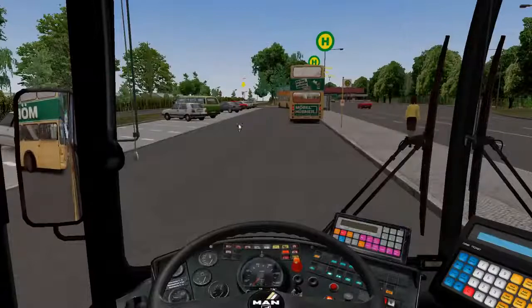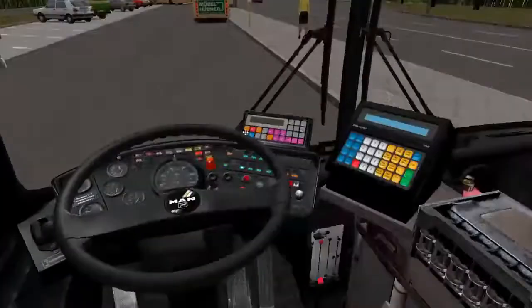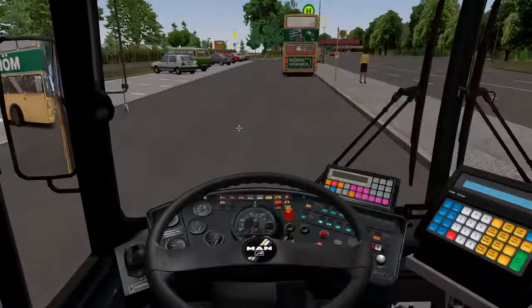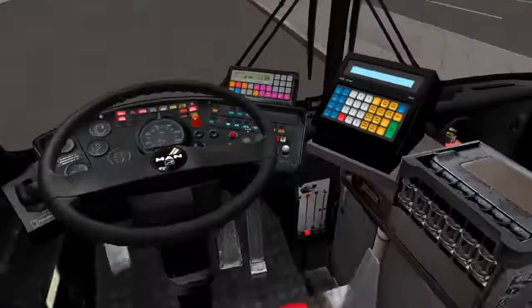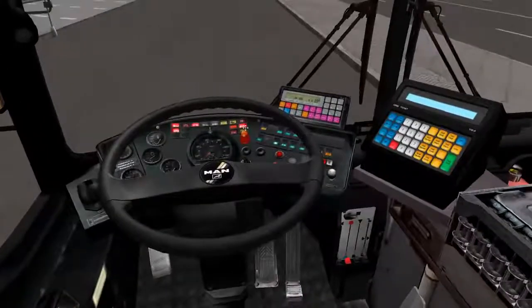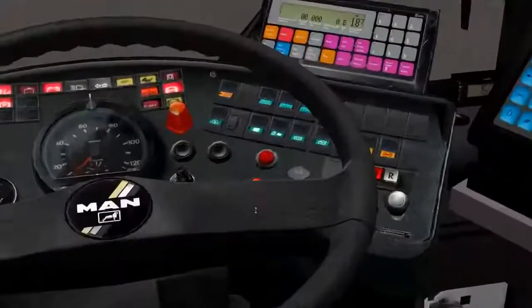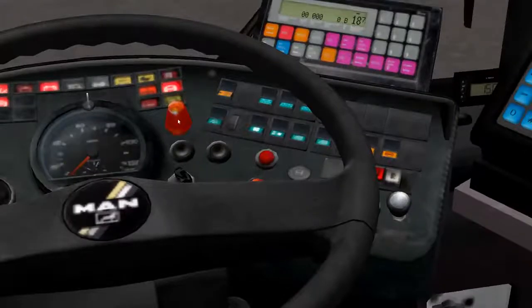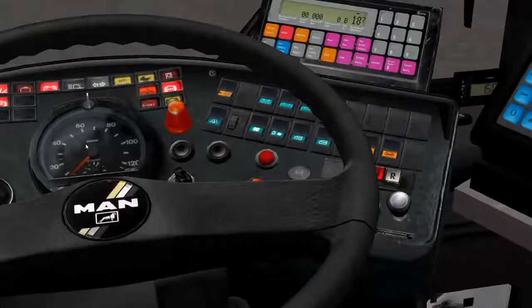Press F1 to go back in. Now we're going to teach you how to turn your electrical and get your bus started. Press the letter E on your keyboard — that turns on the electrical. Now let's start the bus up. See this little button here right underneath the little warning hat and next to your speedometer — press on that. Listen to that engine roar.